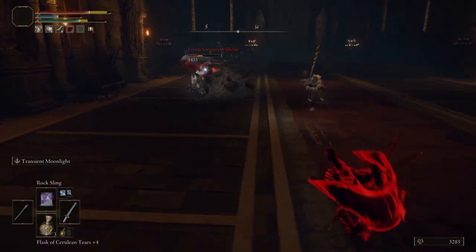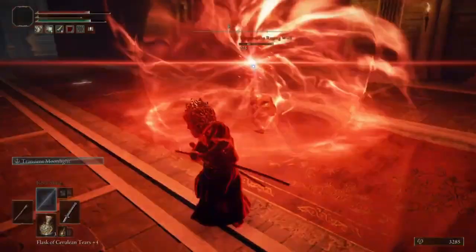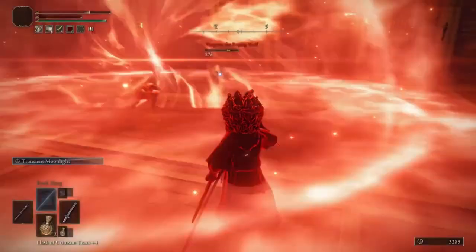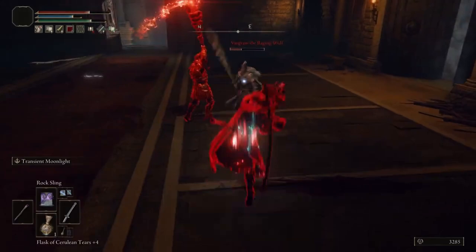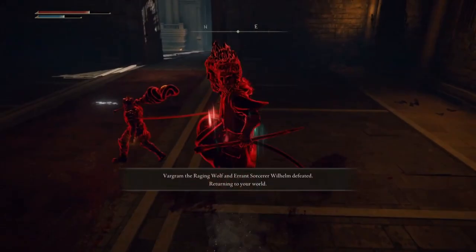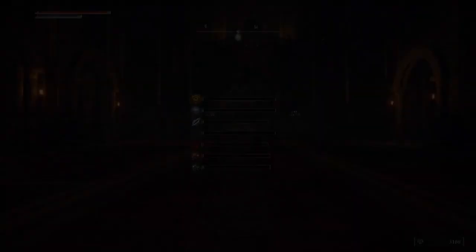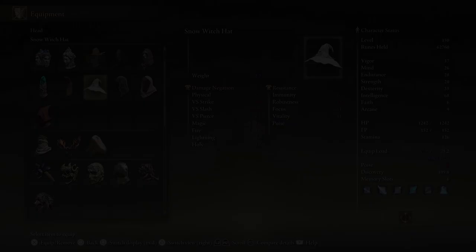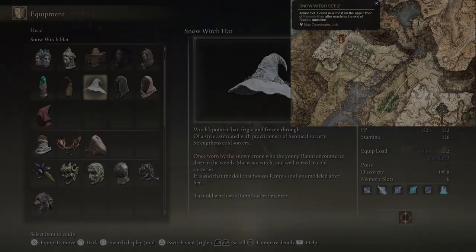To get the Raging Wolf armor set, obtain the second assassination quest from Volcano Manor, which sends you to the Leyndell Royal Capital to assassinate two NPCs. Once defeated, it drops as a reward and should last you through all of mid-game. For helmets, the only other recommendation I have is the Snow Witch Hat, since it boosts cold sorcery and can be easily found in a chest on the upper floor of Renna's Rise as part of Ranni's questline.